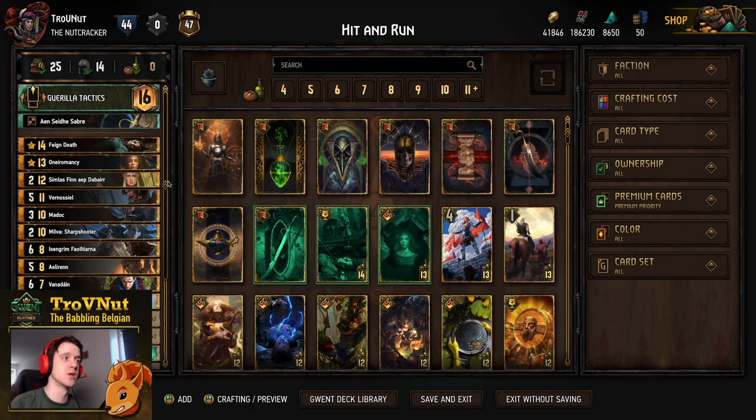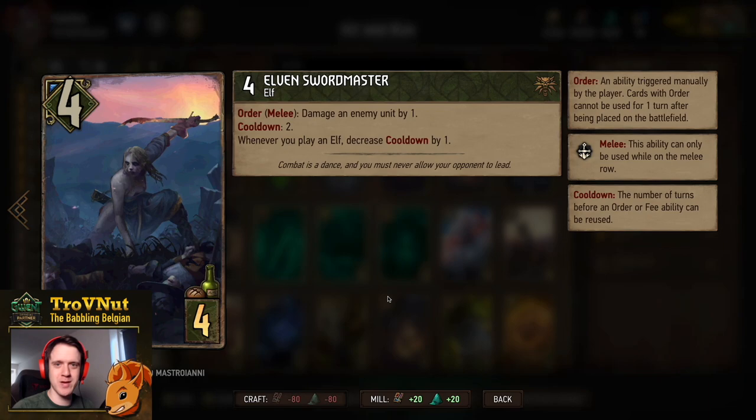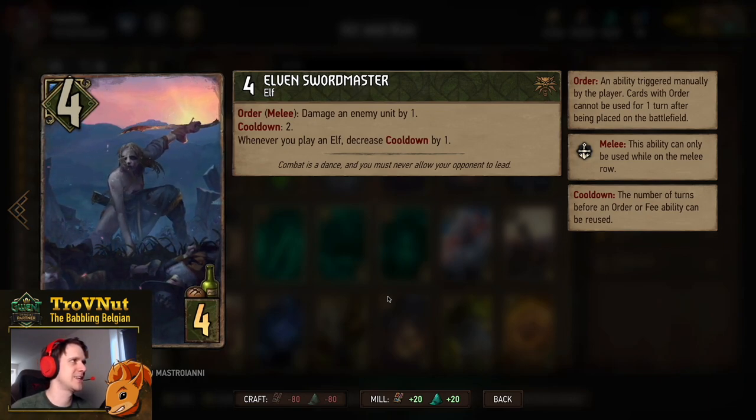That's a quick overview of what this deck does. We're going to go into each and every single card as usual, but if you're not interested in that you can skip to the example matches using the timeline below. Also down below you'll find the link to the Playgwent website that links to this deck so you can import it into your own game. Since you're still here, I'll assume you're interested in every single card.